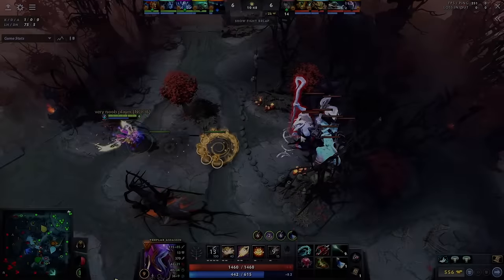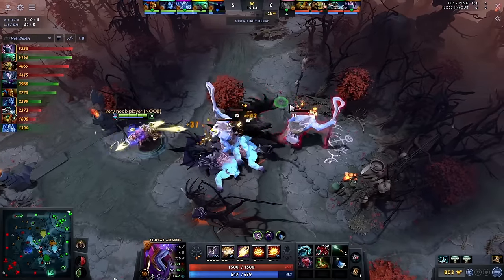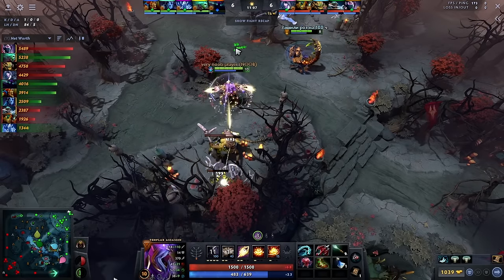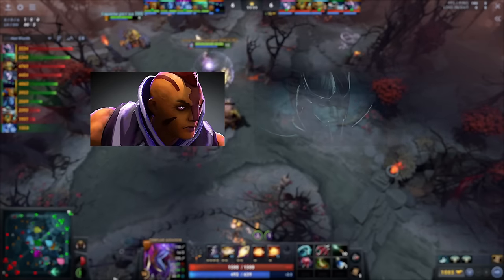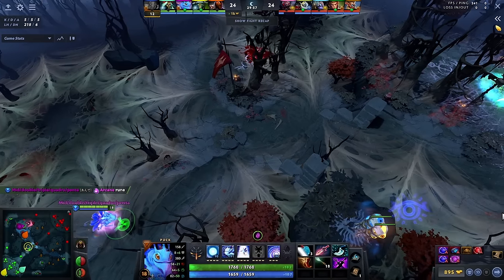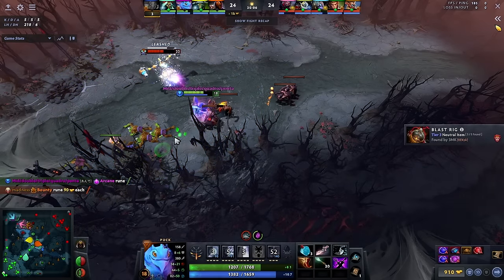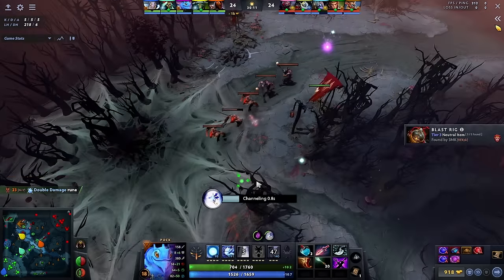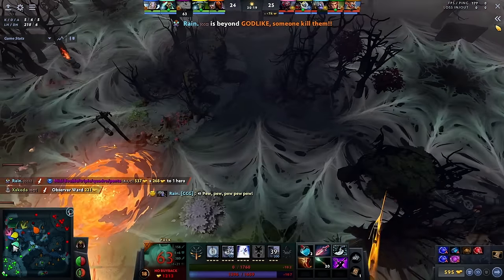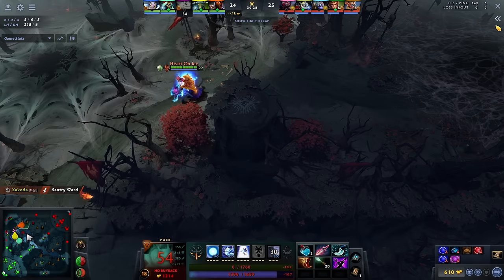Moving on to the post-laning phase. The first thing to decide is whether you need to farm or create space. If you're a greedy hero, you should be farming — you're playing carry from the mid lane. If your carry hero needs time to be useful, like AM or PA who need 2-3 big items, then you need to create space for them. If your carry is a greedy hero that needs items, you have to create space. If you are the greedy mid hero, you are not required to create space for your carry. If both you and your carry are greedy heroes, you've already made a drafting mistake.